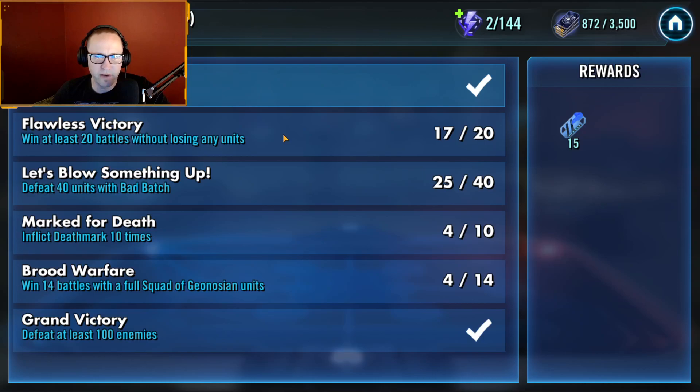Defeat 40 units with Bad Batch allies — 40 kills with Bad Batch. If you have Bad Batch, that's going to be really easy. Marked for Death: inflict Deathmark 10 times. Keep in mind, ladies and gentlemen, that as of the time of this recording, the Deathmark from Darth Revan is bugged — it will not count toward feat progression. You will have to use the Deathmark from your Death Trooper on your Imperial Trooper team, but you don't have to run them with Imperial Troopers.